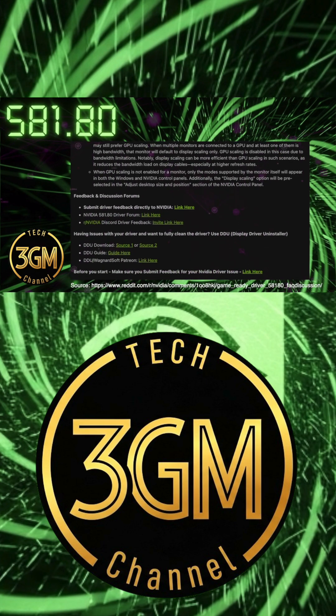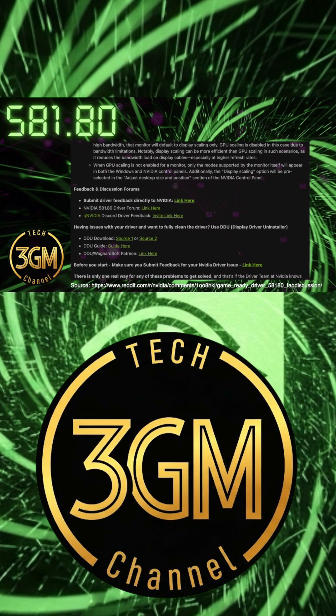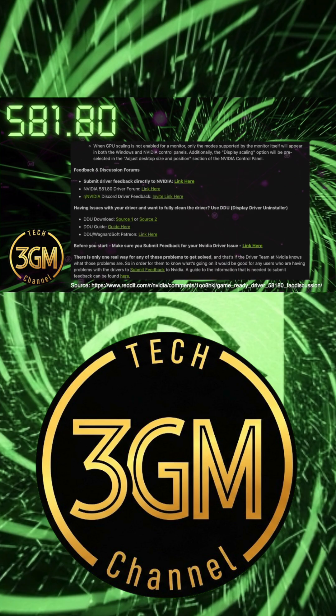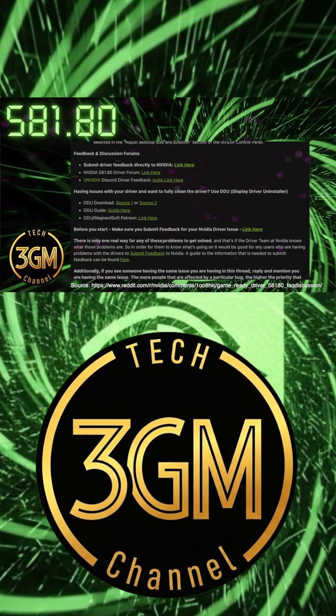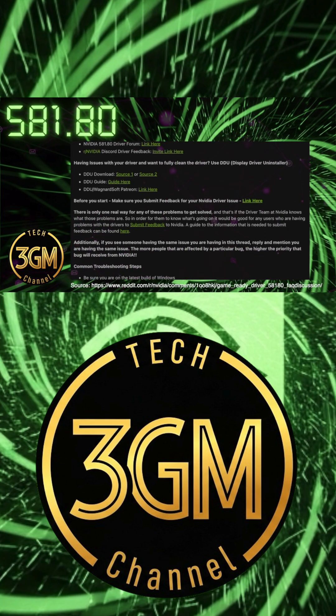At the same time, updating to 581.80 alongside the latest patch for Final Fantasy VII Rebirth triggers a fatal error that prevents the game from even launching. If you own a new 50-series card, you might also find that shadows are broken in Monster Hunter Wilds.